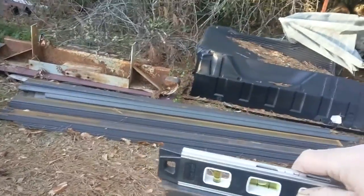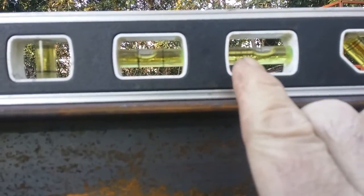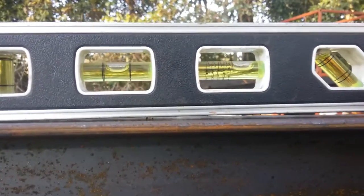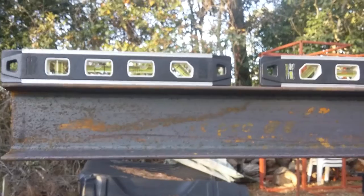We're using a pitch vial level. The way pitch vial levels work is they have all these little lines — eighth, quarter, three-eighths, half inch off per foot. This one reads eighth inch off per foot. This thing's about eight feet long, so you're looking at roughly an inch we've got to pick up on the other end.